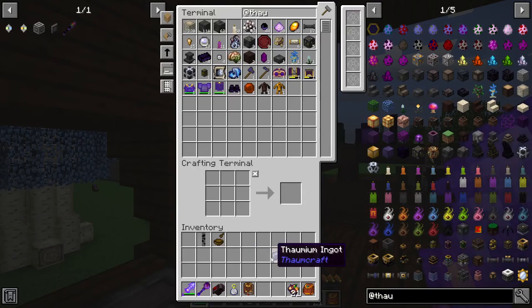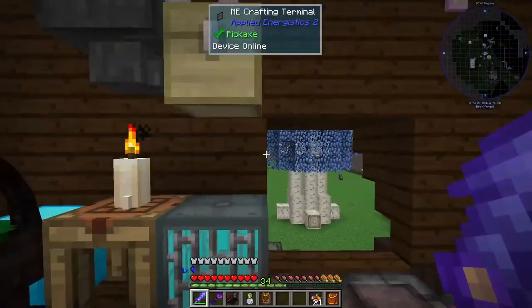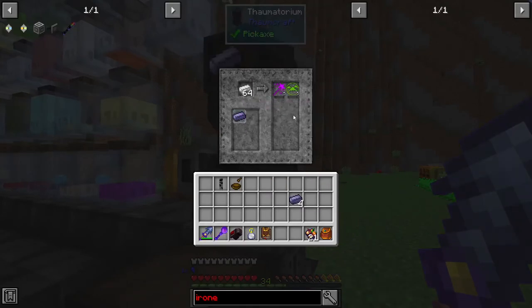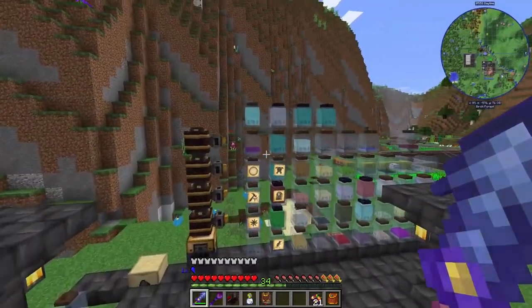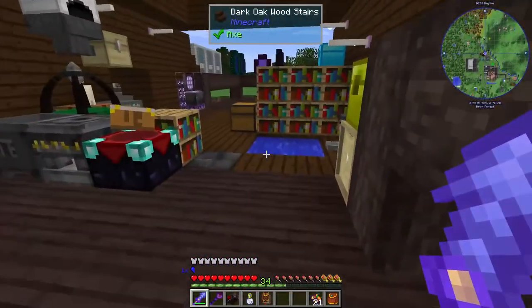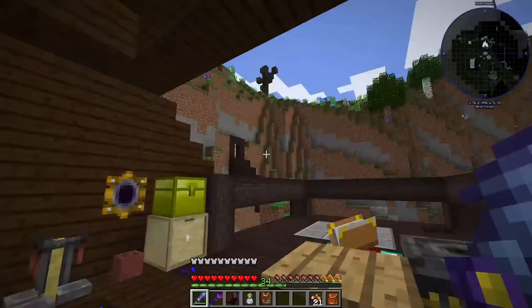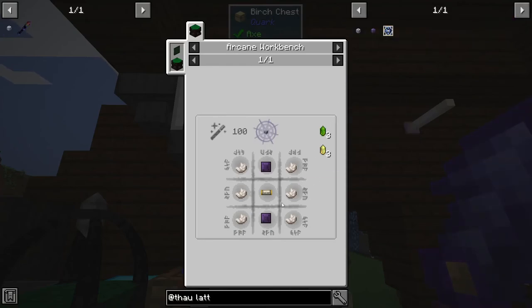We need a flux condenser and then we need these flux condenser lattices, so we need a bunch of thornium. Let's put our system to work. How much thornium do we have? Four — okay, not heaps, but we can grab some iron and start getting some thornium made. We should have plenty of precantio because I just processed some. We need some thornium plates, we need these flux condenser lattices, and we need some essentia filters. That's not too bad actually.